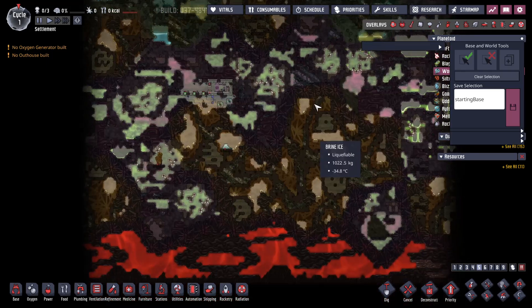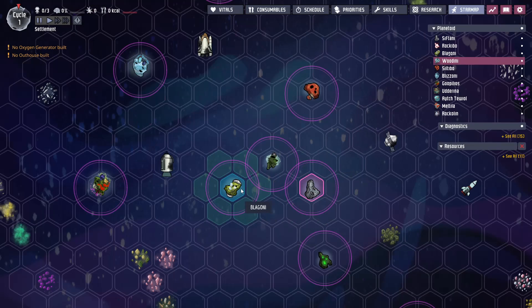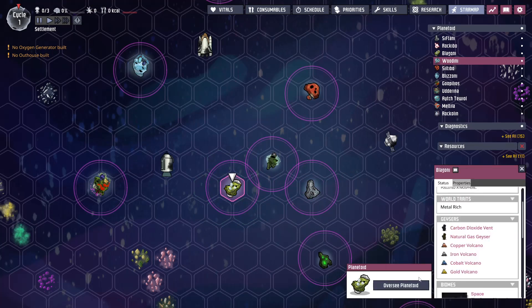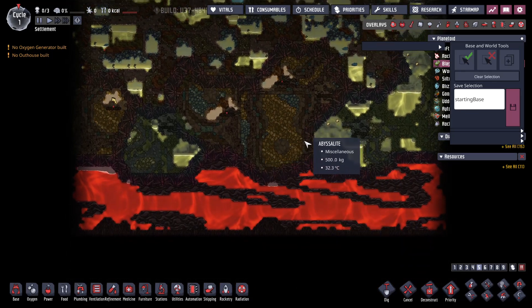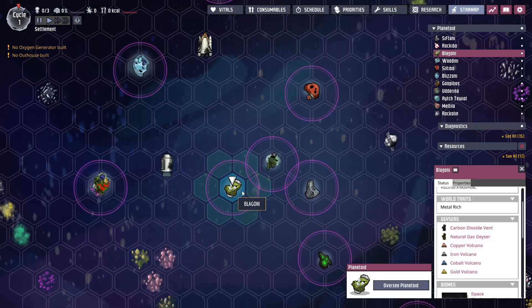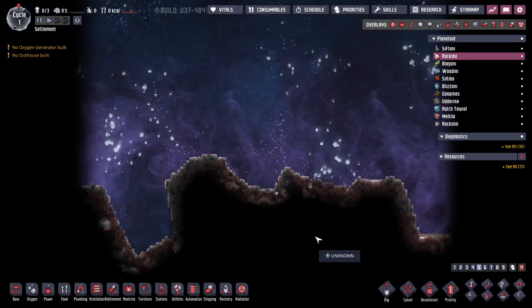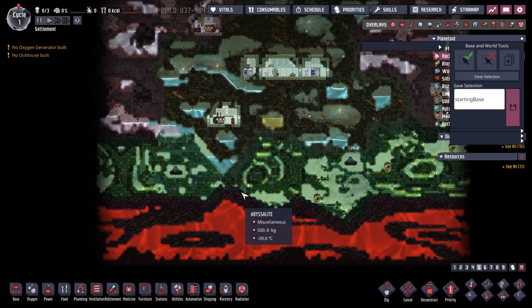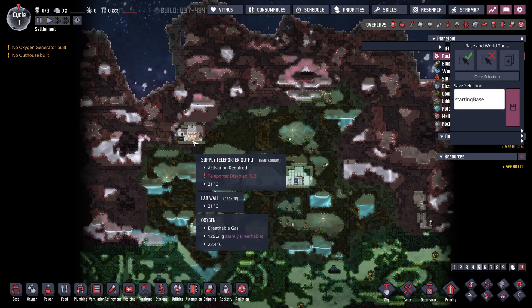Magma again, that's cooling off. This should be the one we teleport to — this is the metal volcano one. Volcanoes and magma, natural gas. And here's the radioactive one with lots of water: polluted water, cool slush, cool steam, salt water. You have uranium and all of the water on the planet, and this is the one you teleport to.